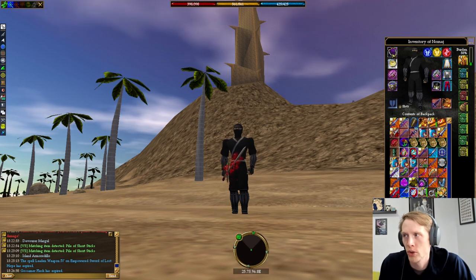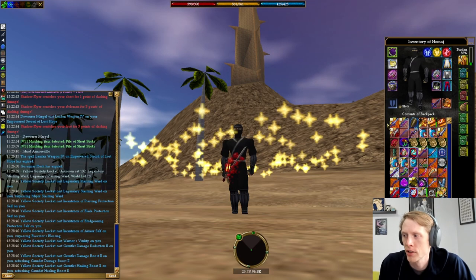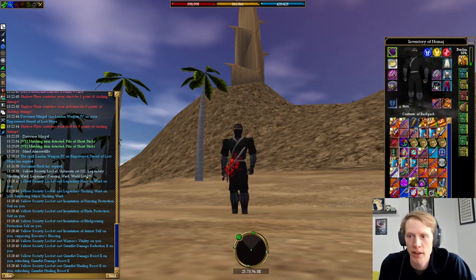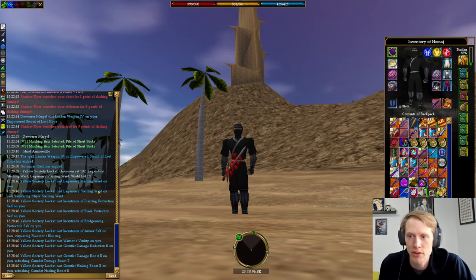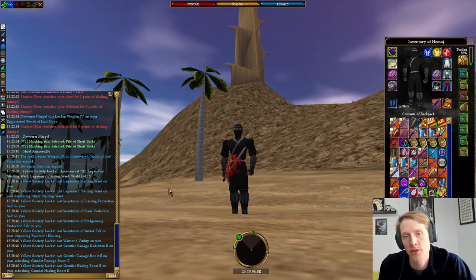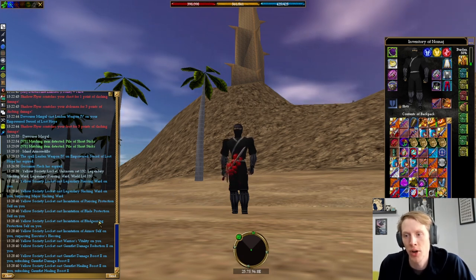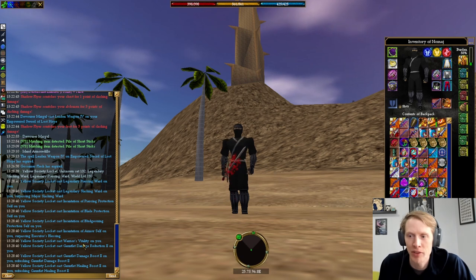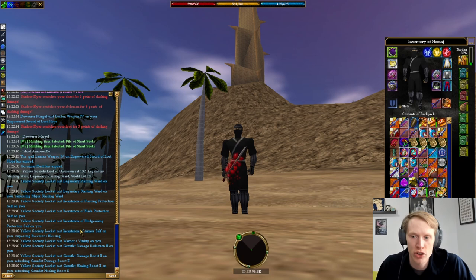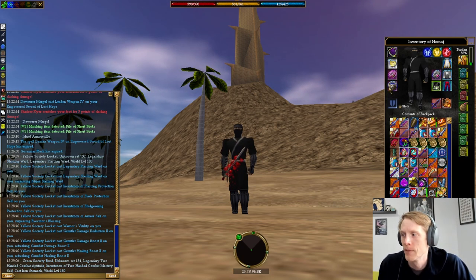In terms of gear, I am lucky enough to have two pieces of gauntlet jewelry, which make your life so much easier on a no-magic character. The yellow society locket has a double legendary piercing and slash ward, four level eight protections — piercing, blade, bludgeoning, and armor — and on top of that it has warrior's vitality, two damage rating, two damage reduction rating, and heal boost two, which is just incredible.